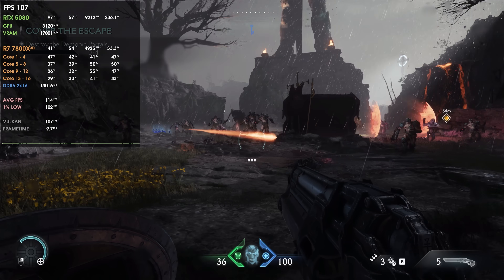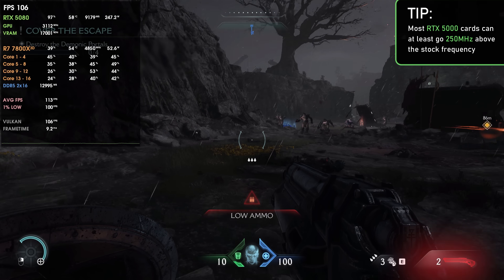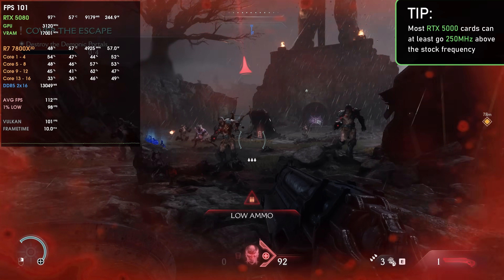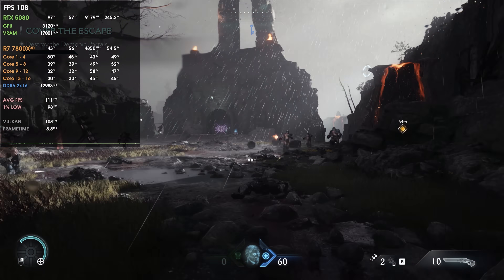Hello guys, Shoot Gameplays here, I'm Fabio Pisco. In case you don't know, Blackwell GPUs, the RTX 5000 series, aren't that great in many scenarios, but one of the things they are great at is overclocking. Even though many testers test the card stock versus stock, overclocking is a major part of the RTX 5000 series because most of those cards can easily do 300 MHz or more on core.